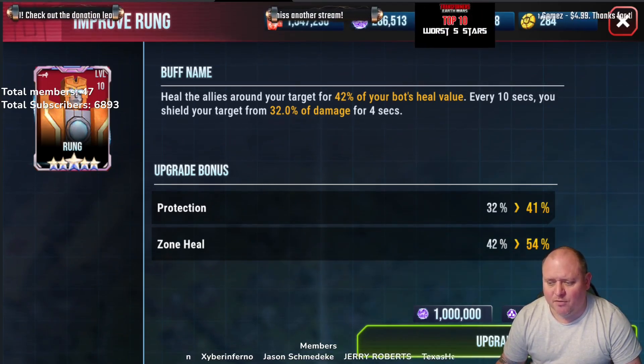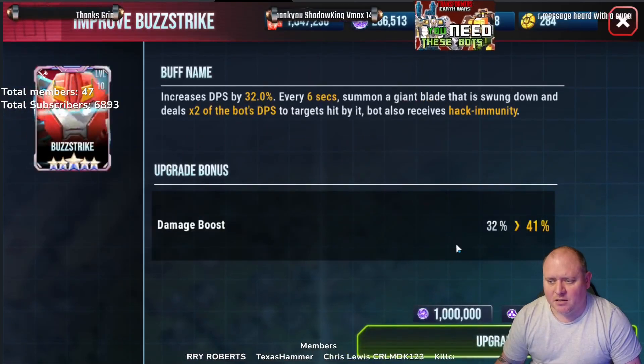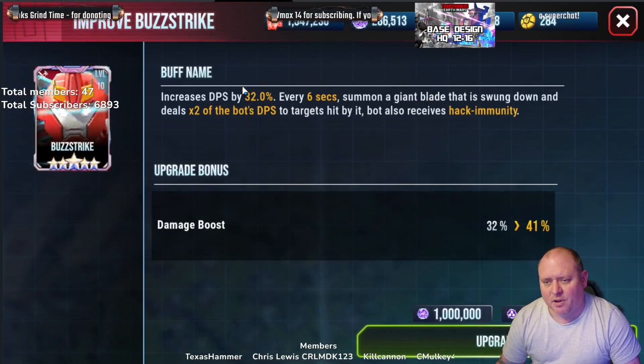The 12 heal increase is decent but not that much. Then protection goes from 32 to 41. I think this is probably worth the investment of 1 million spark out of all of them — not a bad increase overall.